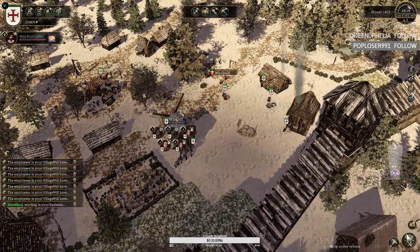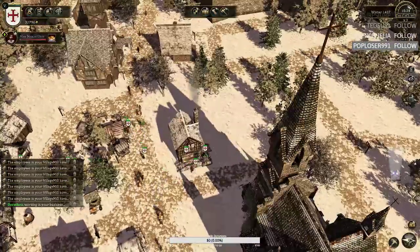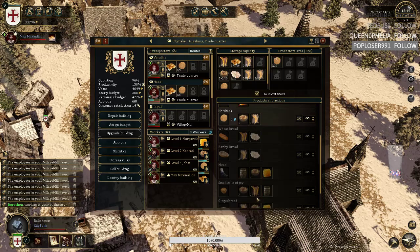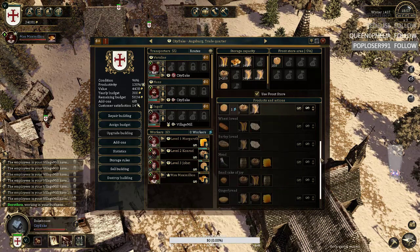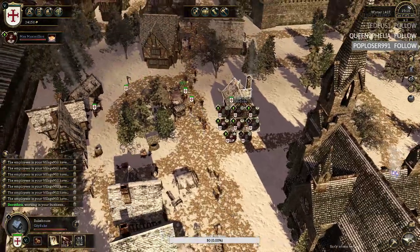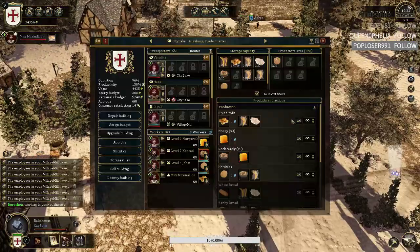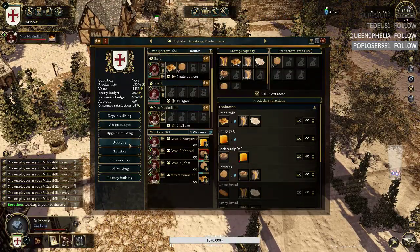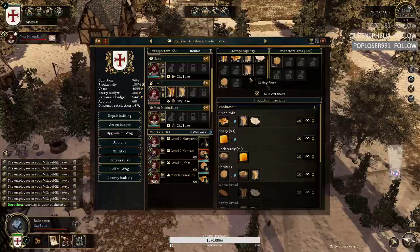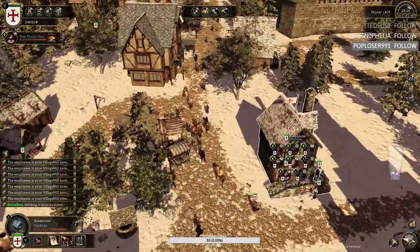It comes from your farm to your mills, from your farm to your butcheries. Like I said, have strong farms, because strong farms are important when it comes to a patron. Because this bakery is one of the most money-making things you can get as a patron in Guild 3 at the moment.